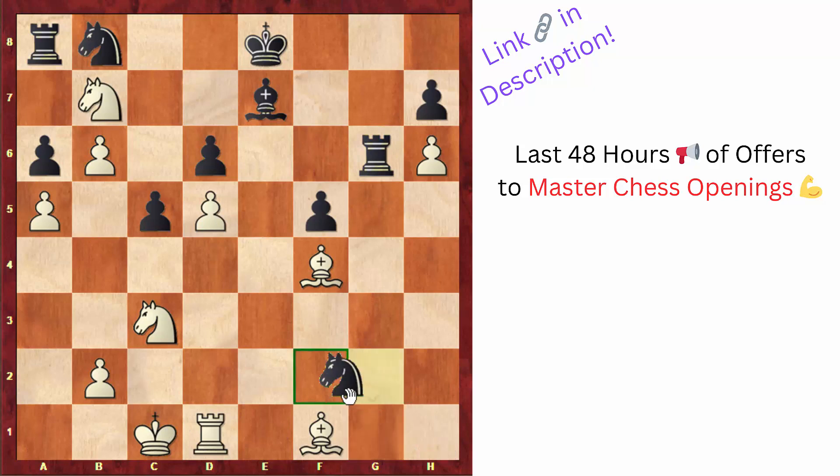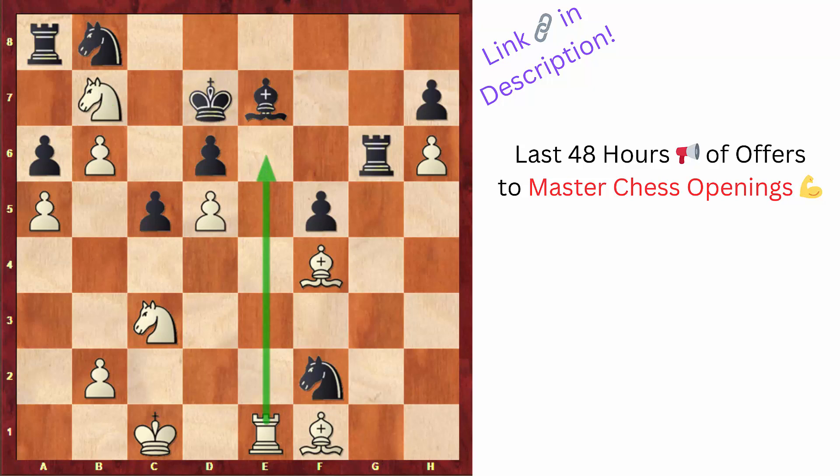Black defended d6 with rook to g6, and after long castle, knight to f2, rook to e1 pins the bishop — so taking on d6 is a big threat. Black tried king to d7, though there were ideas to go rook to e6 as well. But now this knight simply cannot develop. From a general point of view, black's position is actually quite bad, but white decided to play very concrete chess and went knight to b5, sacrificing more material — knight to c7 is a big threat.